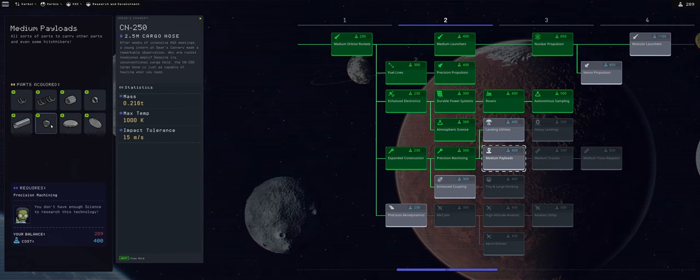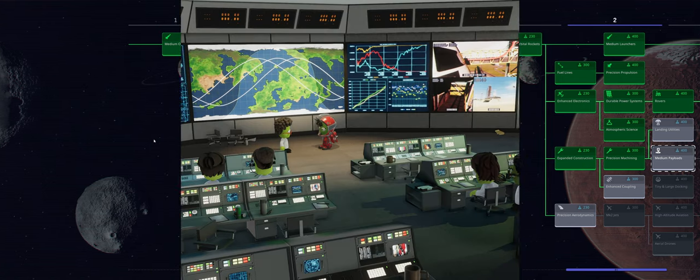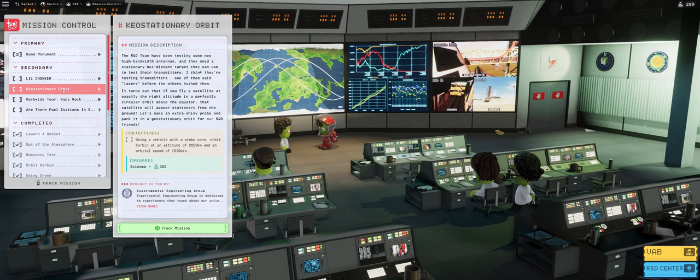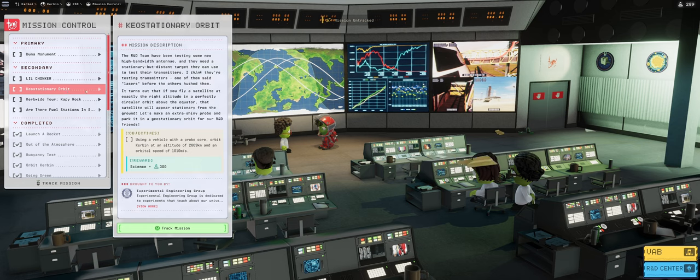I need a total of 111 science if I'm not mistaken. Kyo stationary orbit would give us a science yield of around 300, which is actually more than enough. So I'm going to track that mission, untrack the Duna monument, and track the Kyo stationary orbit instead - because that will give us the larger payloads and bigger fairings for the Duna mission we'll be taking after this.